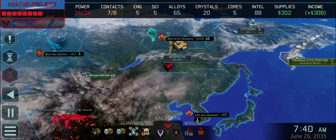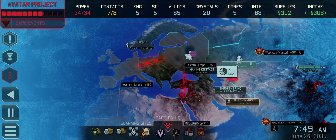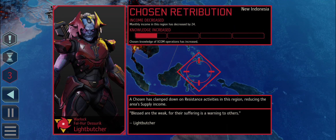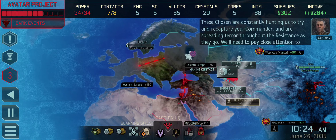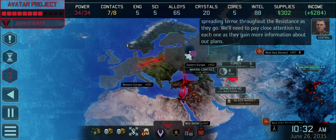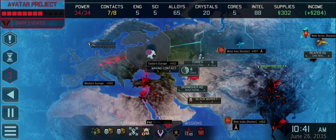The assassin and the hunter were sharing Intel. We countered the unknown chosen because we had the other two sharing Intel - we picked the mission to counter the chosen action. These chosen are constantly hunting us, spreading terror throughout the resistance. We'll need to pay close attention to each one as they gain more information about our plans.